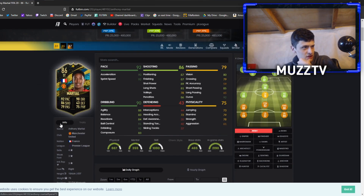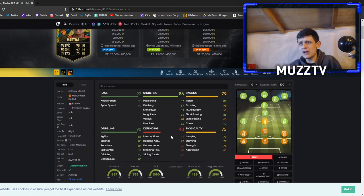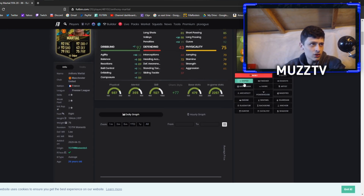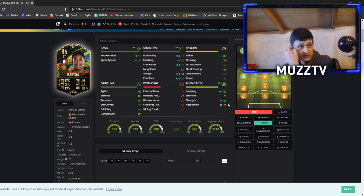In terms of body type — average — exact same body type as Hazard, and Hazard's got a bit of a clunk to him. It'll be interesting to see how agile he is, but he's gonna feel a little bit clunky. I'm warning you guys already, especially with 83 balance. For chem style, people have voted for a mix — sniper or hawk. Sniper gets his dribbling and finishing up, hawk gets his physicals up and tops his pace. I'd probably go with a sniper — I'd definitely get dribbling up.